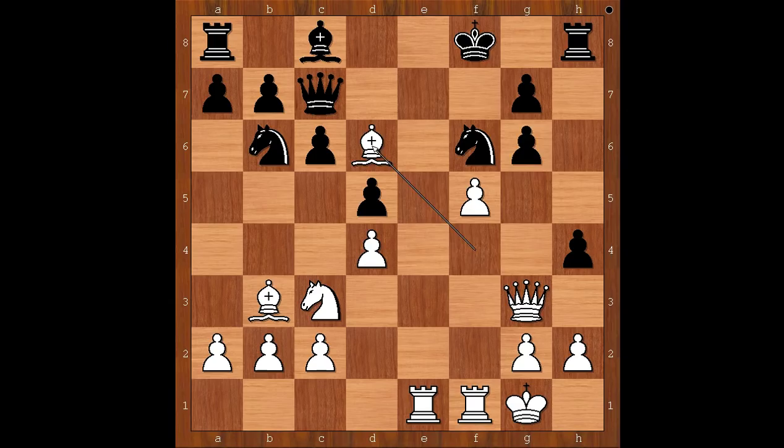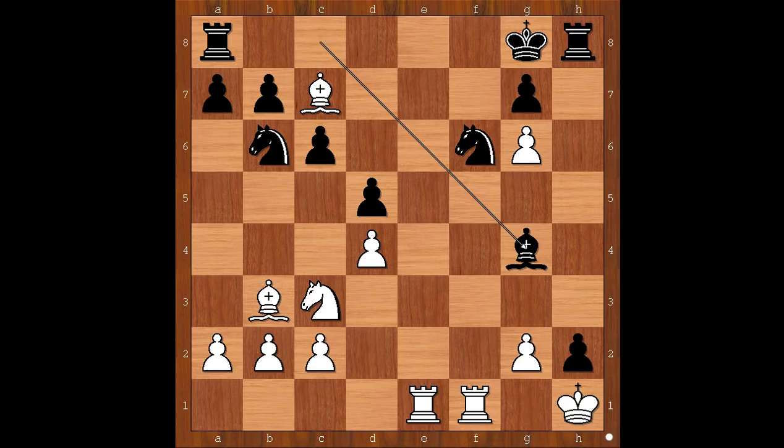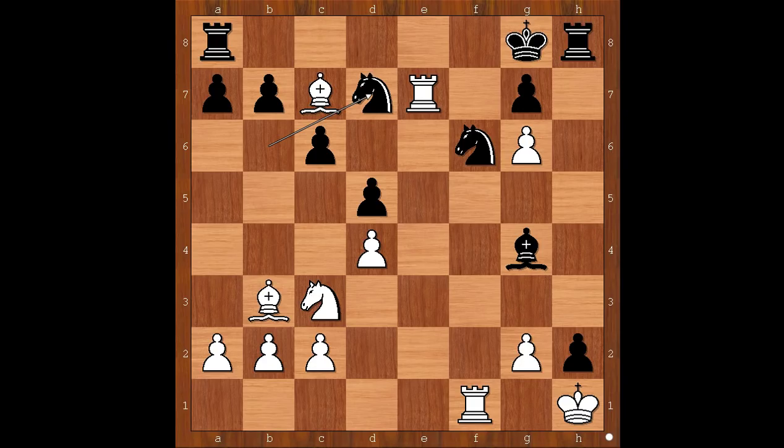So we have king to g8, bishop takes on d6, h takes on g3, bishop takes queen, f takes on g6, f takes on g6, pawn takes pawn on h2, check, king to h1, bishop to g4, rook to e7 — invasion on the seventh rank — knight from b to d7, bishop to e5, king to f8, rook to f7, check, king to g8.